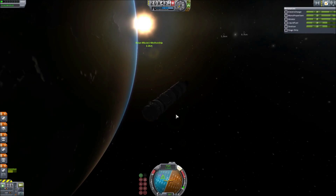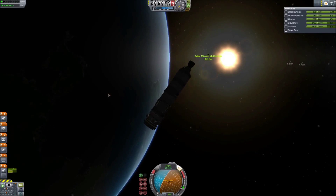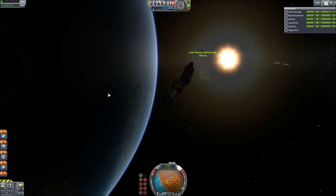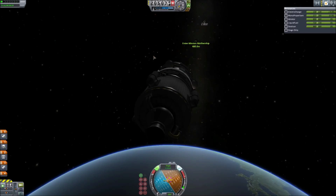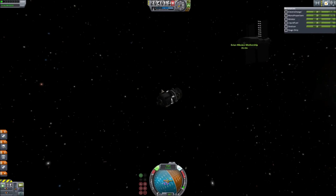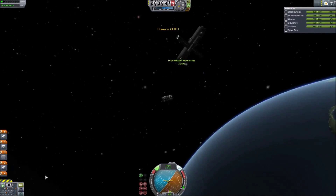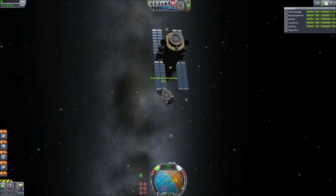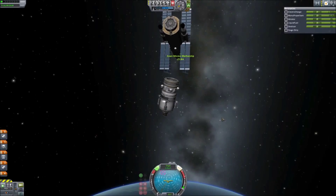A small change that happened from 0.90 to 1.0, which I'm sure a lot of you are aware of, is that the nuclear engines I am using on this mothership don't actually require oxidizer anymore — they can burn just liquid fuel. This means they save a lot of weight when you're building a craft to go into deep space; you no longer have to take oxidizer with you. They have been nerfed a little bit in terms of thrust. Oh, you can see here we just narrowly missed those solar panels.